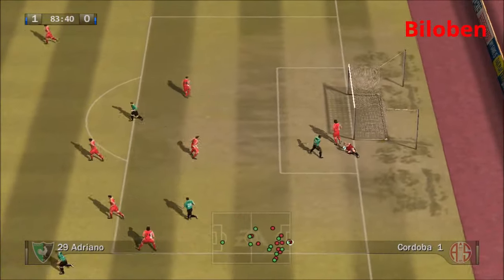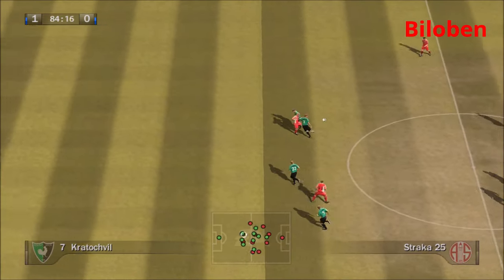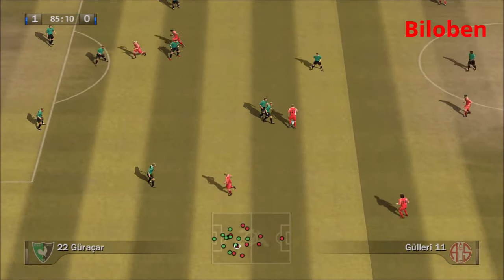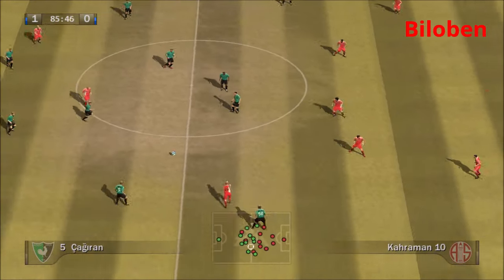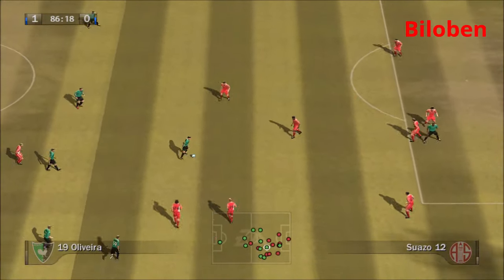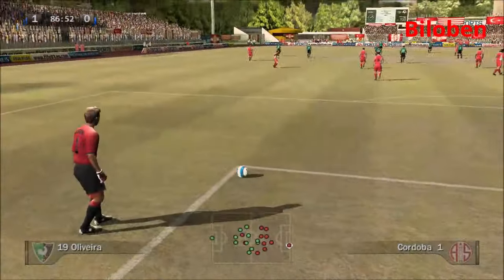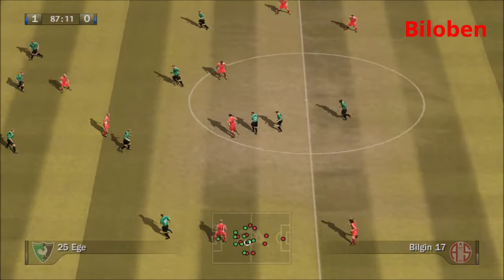Crossed into the box and that's tamely into the hands of the keeper. Passed back into his own area, laid out — came to him at a difficult height. Ran into traffic there. Let's one fly — not bad but he'll be looking for better next time. Well, I'm not surprised he's missed the target — he really had no space to work in at all. Still very close as we head into the closing moments.